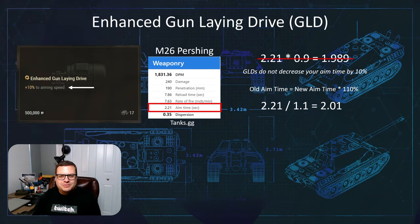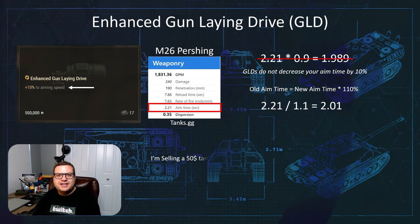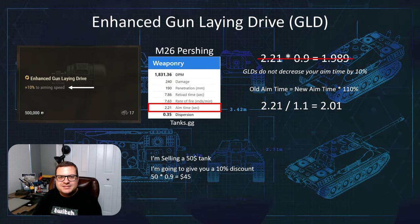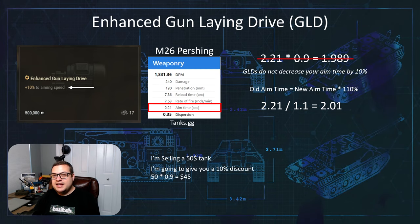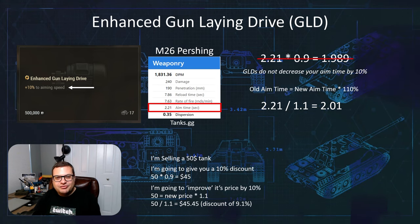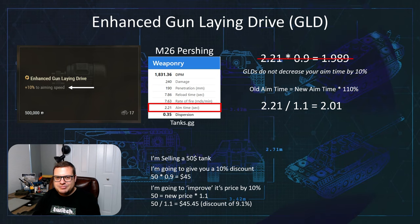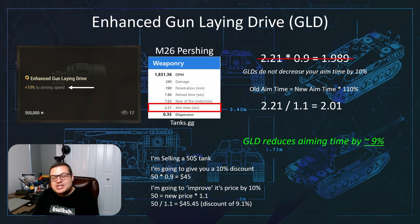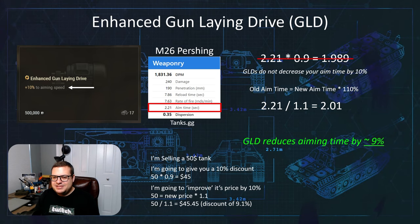What does that mean? It doesn't make any sense. Let's put it in terms of dollars. Let's say I'm selling a tank at $50 and I'm going to give you a 10% discount — that means you could buy the tank for $45. But if instead I said I'm going to improve the price by 10%, well, that means you can buy the tank for $45.45, which is a discount of about 9.1%. That means gun-laying drives actually reduce your aim time by 9%. The tooltip in the game is pretty misleading.